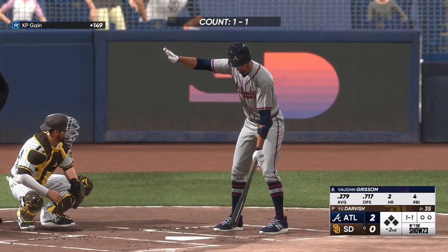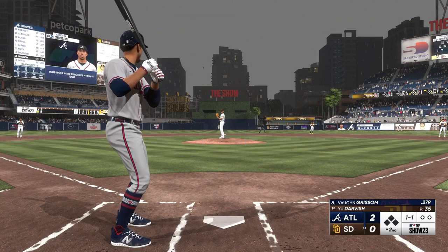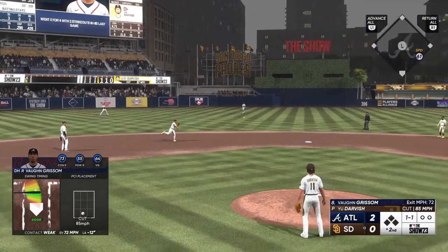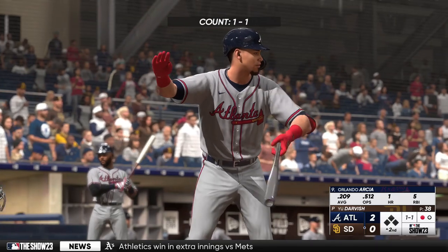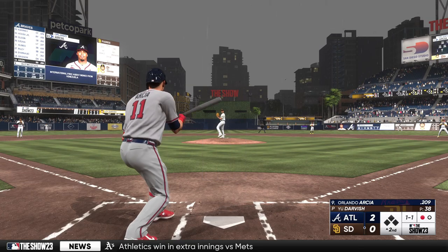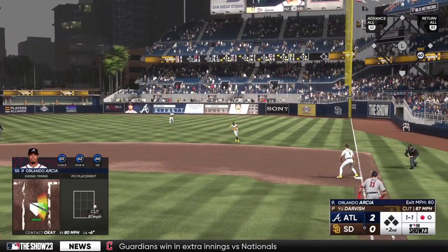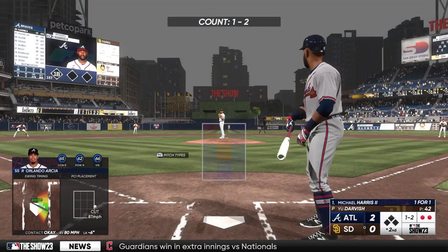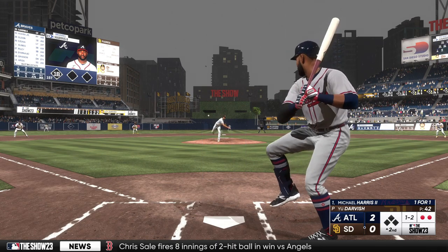Second inning set to go. Here's the Braves designated hitter, Vaughn Grissom. On the ground, Kim gets it to first — quick out number one. Here's Orlando Arcea. Kicks and fires, ground ball right side, Odor sends it to first — two up, two down. So the lineup flips over. Michael Harris next up for the Braves, one for one with a single and a run scored so far.